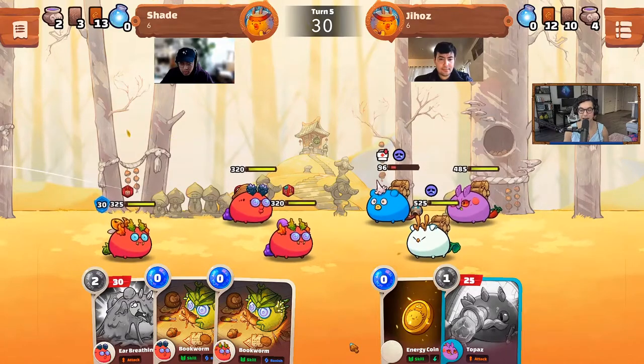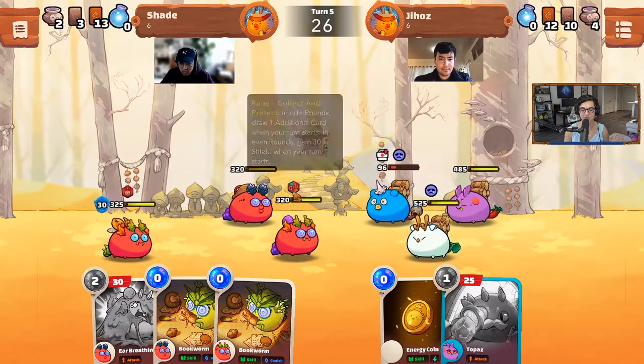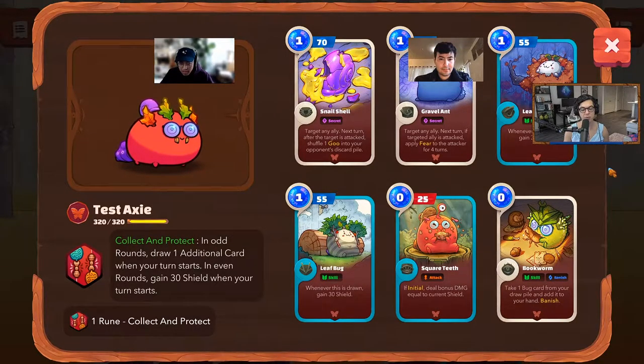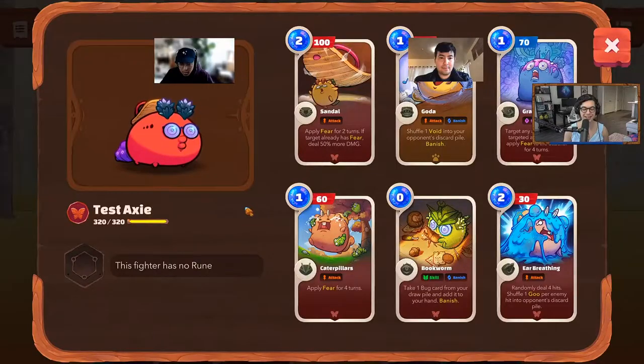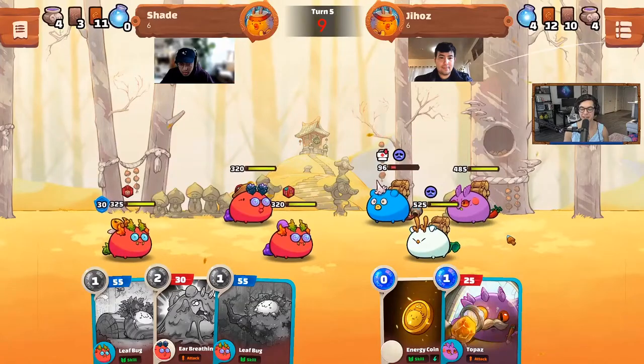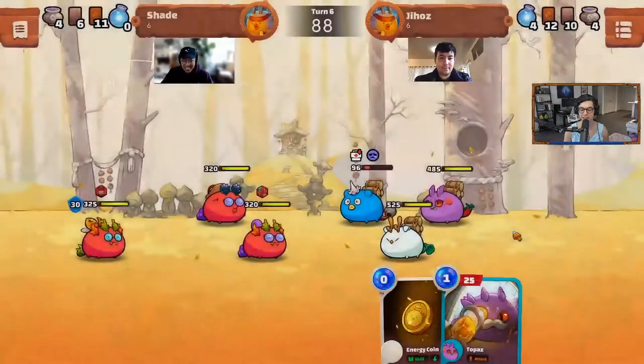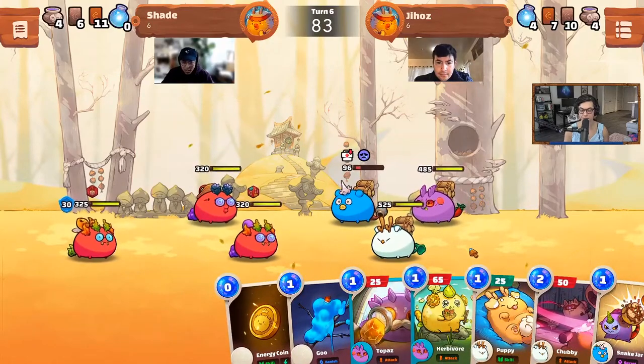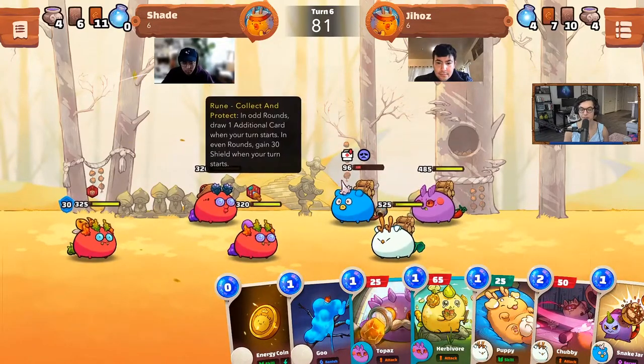Jeff K has no mercy. These bugs are so good. What's this rune? In odd rounds, draw one additional card when your turn starts. In even rounds, gain 30 shield when your turn starts. That's so solid. Yeah, collect and protect — that seems really good.